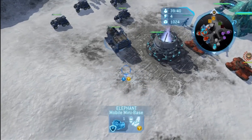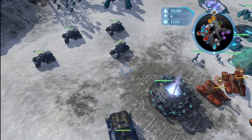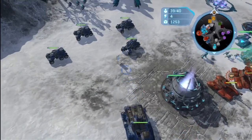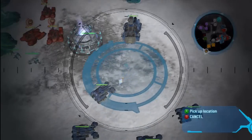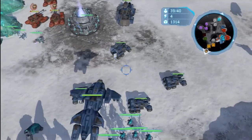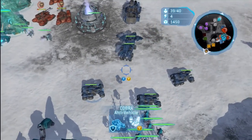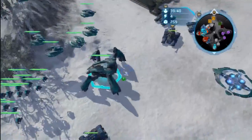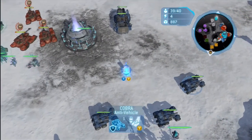Hello everybody and welcome to another 3v3 Super Turtle on Frozen Valley. One question I get asked all the time is how do you set up those Vulcans? I know I've shown it off many times, but I get new subscribers pretty often, so here's me showing you how to set up the Ella Vulcan once again. You saw that I Pelican'd directly in front of that Elephant while there was an air unit in front of it.